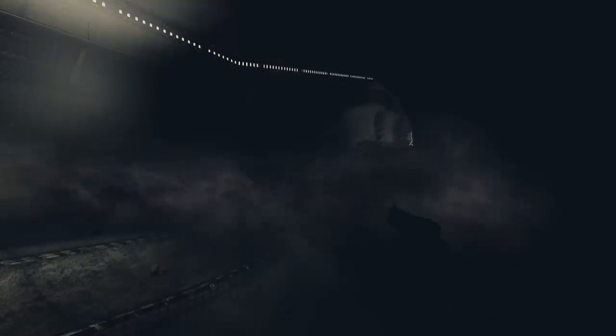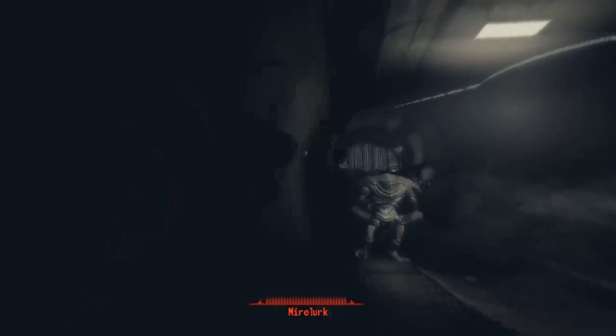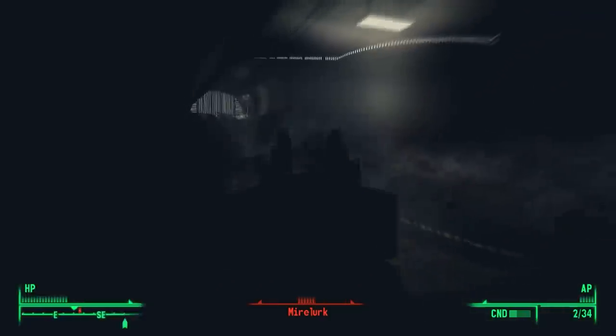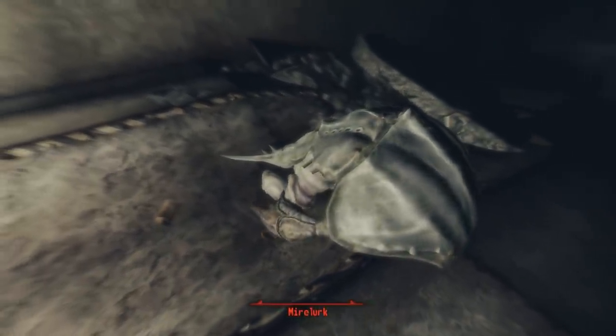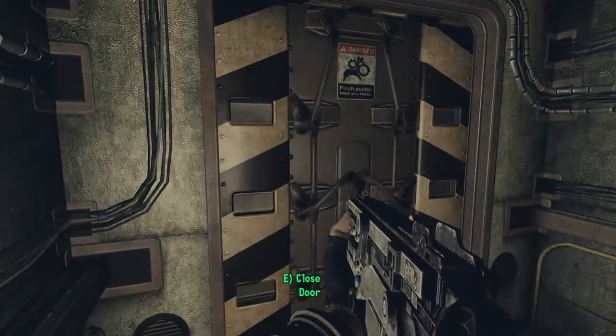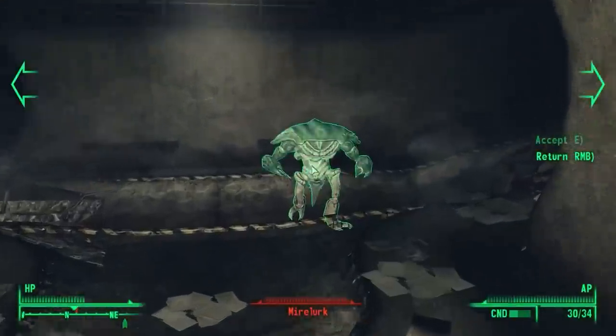The tunnel is a bit too dark to see. Turning on our light, we see it goes left and right. Peering right, something moves. Going left, there's another one — we see a gate blocking our path with a Mirelurk walking on the other side. We can't get there from here, so we have to go right. But turning the corner, we see the Mirelurk. Pulling out the 10mm submachine gun, we try to engage. The Mirelurk on the other side of the gate finds us too, so we go back into the tunnel and lure the first Mirelurk away from the others.